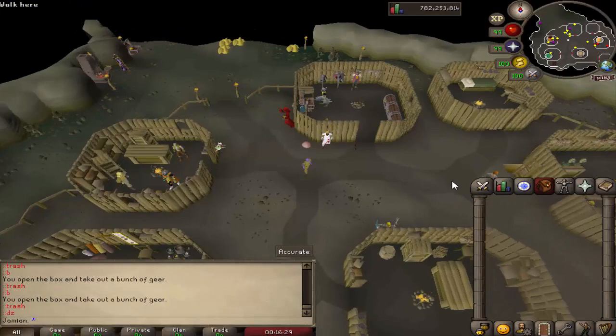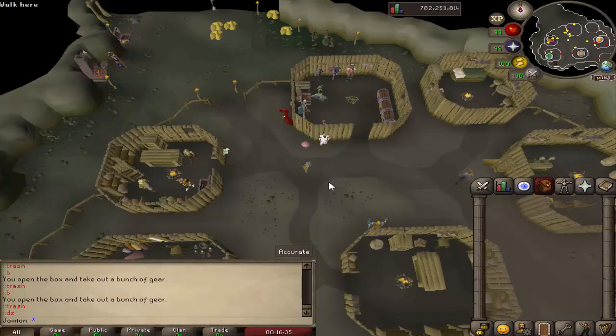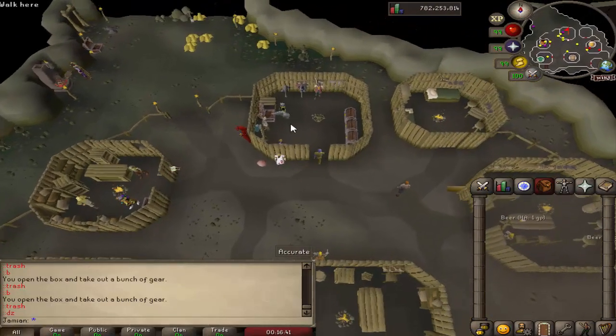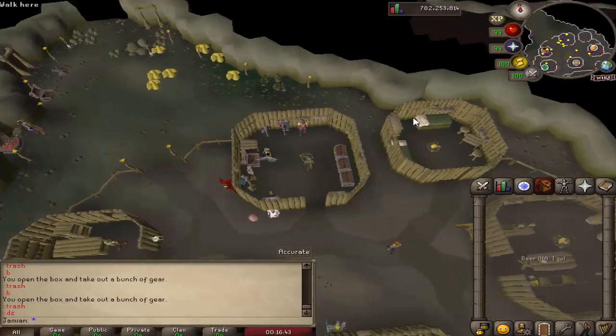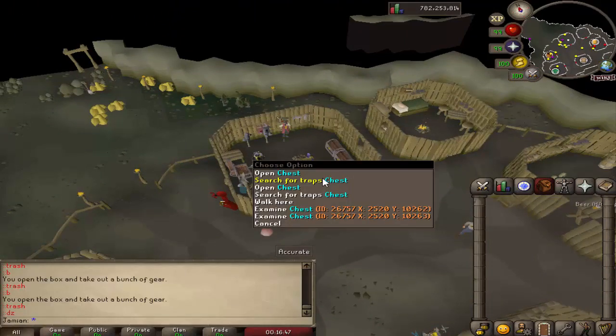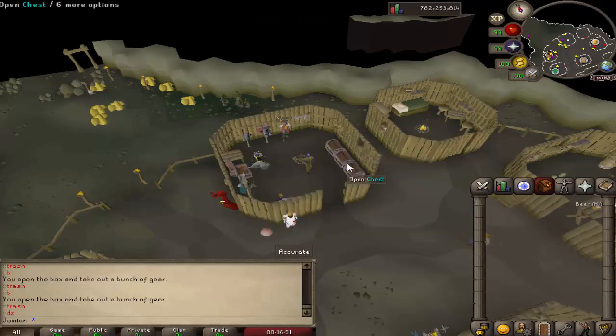This is the Donator Zone. When you first teleport using '::DZ', this is where you'll enter — the underground central zone. Right in here we have the bank section. You have rogues chests here — the same ones that are deep in the wilderness at the rogues castle — except obviously you don't have to deal with the wilderness or any of the monsters protecting them.